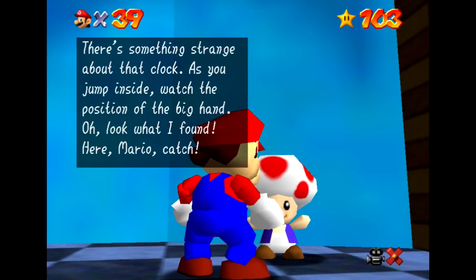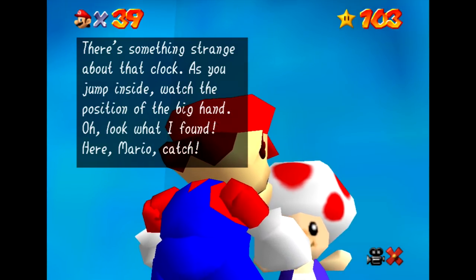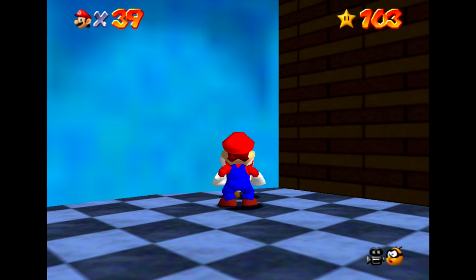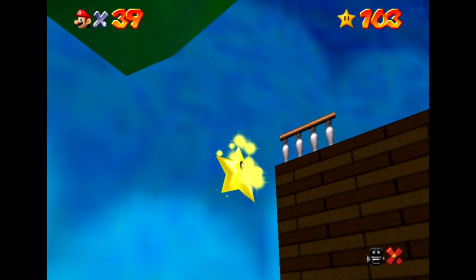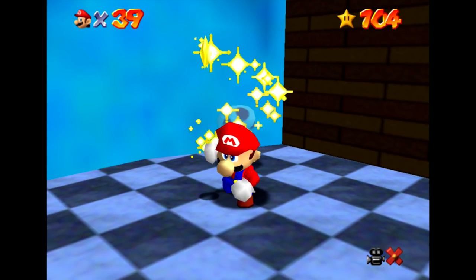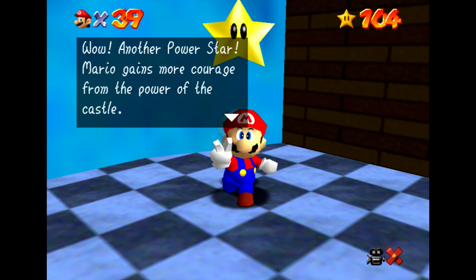Oh, this place is super cool. There's a giant grandfather clock that's sort of in the shape of a tree. There's some toads hanging out we definitely want to talk to because I think one of them will give us a star. There's something strange about that clock — as you jump inside, watch the position of the big hand. He is going to give us a star, which is awesome. Depending on when we jump into the clock, we'll determine different things about it.